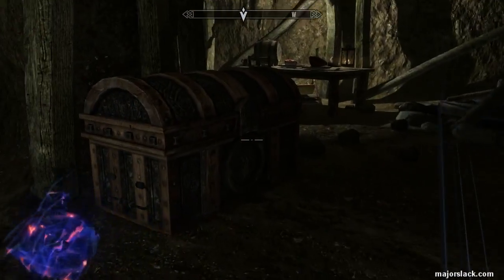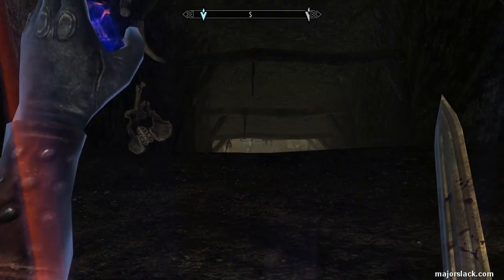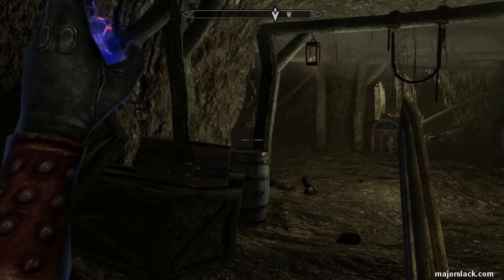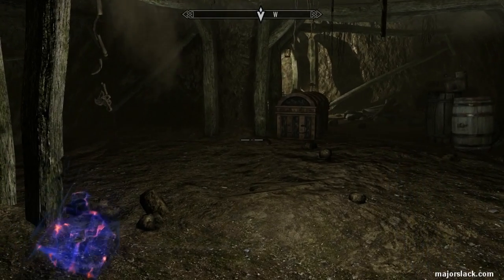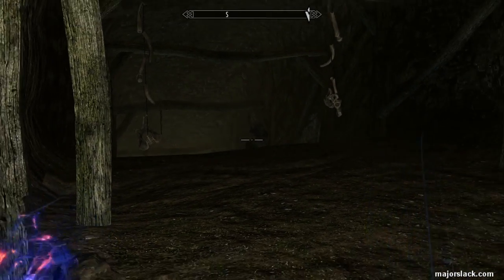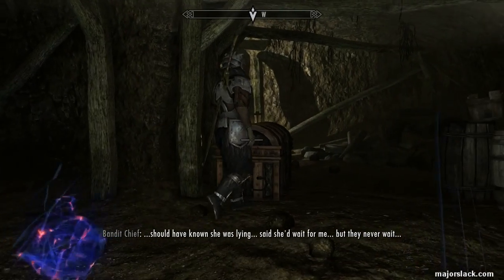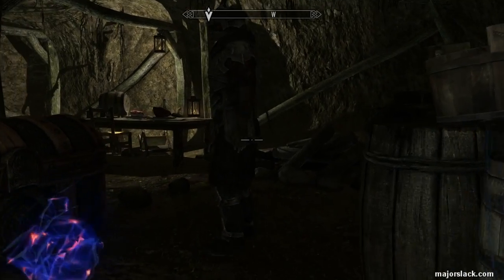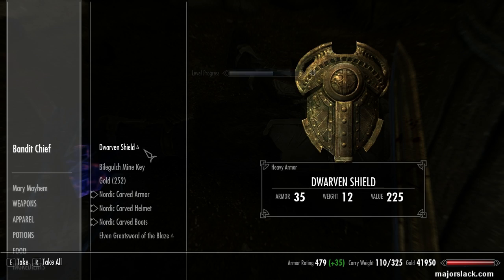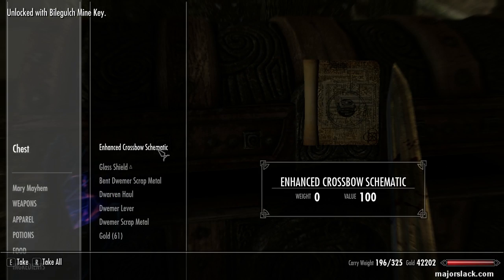Now it's an expert-locked chest, but there's a bandit boss down here who's got the key. So if you don't feel like picking the lock, just wait for him to come out. I'm just getting muffled again — muffled, invisibility. That's what I'm talking about. What do you got on you? A dwarven shield — what the hell. Take the key, the gold. Let's take everything. Open the chest, and there is our schematic. Thank you very much.